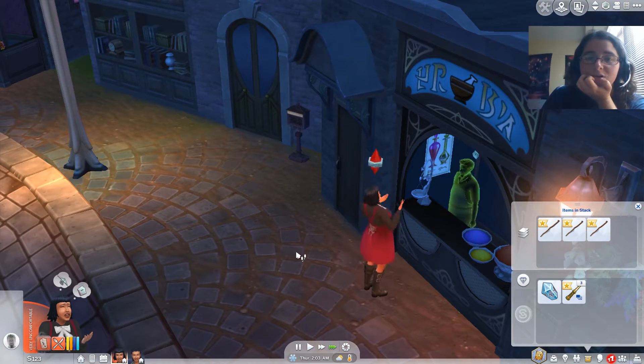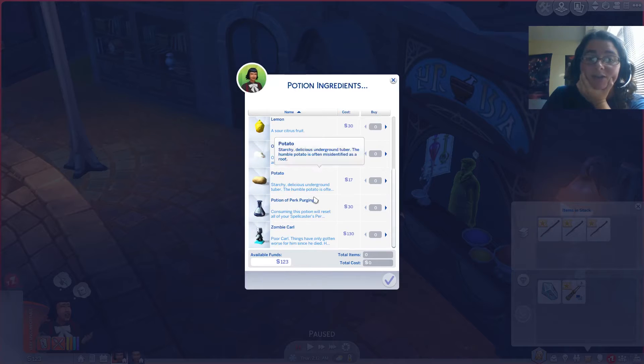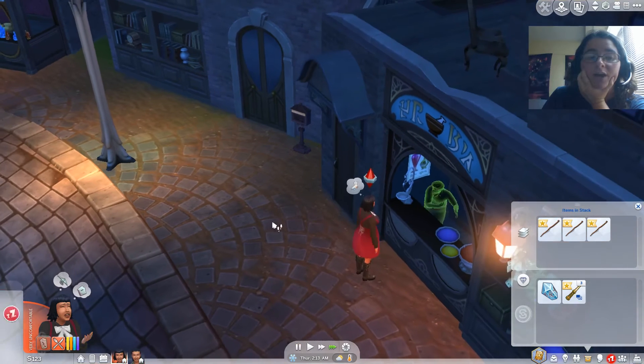I want to make sure that we at least traveled to the Realm of Magic, became a spellcaster, and kind of did that walkthrough. Oh, you can actually purchase the death flower — that's really interesting. As you can see, there are some ingredients here, but not a whole lot happening.